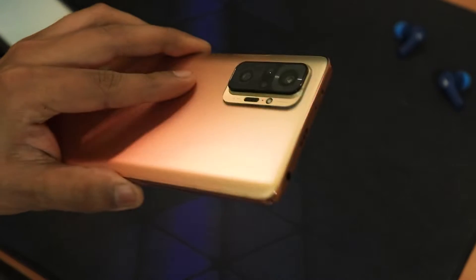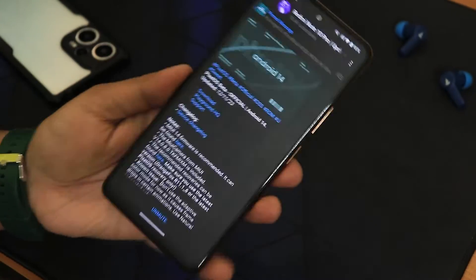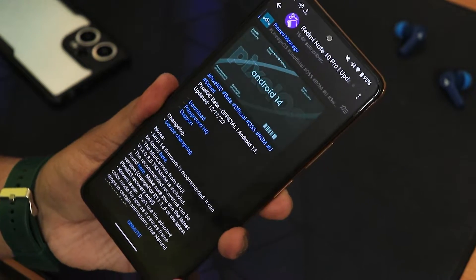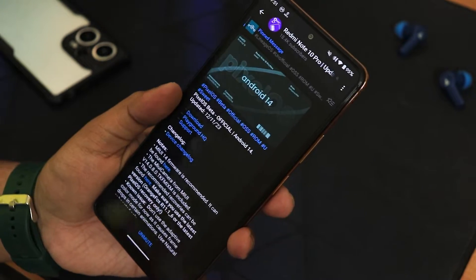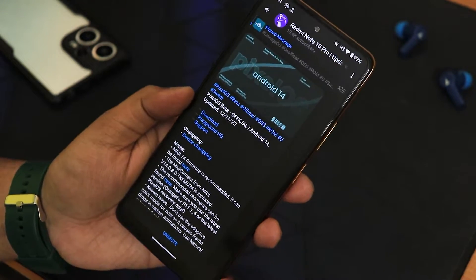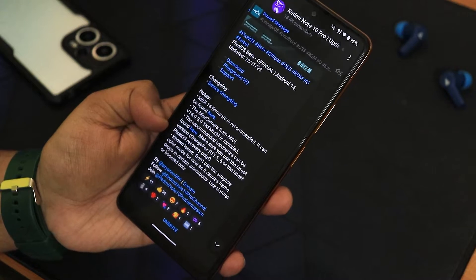What is up guys, this is Trido back with another video on the Redmi Note 10 Pro. In this video I'm going to be showing you the latest Pixel OS beta, and this is the Android 14 build — the Pixel OS 12 November 2023 build. Here are some notes about this ROM.